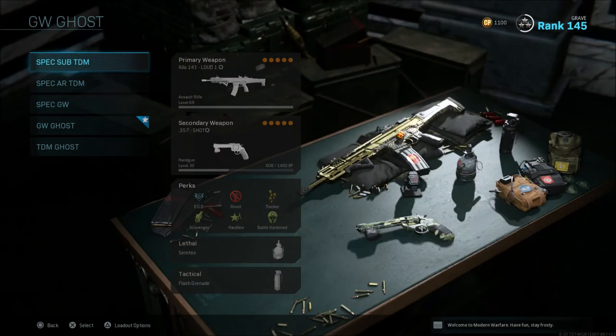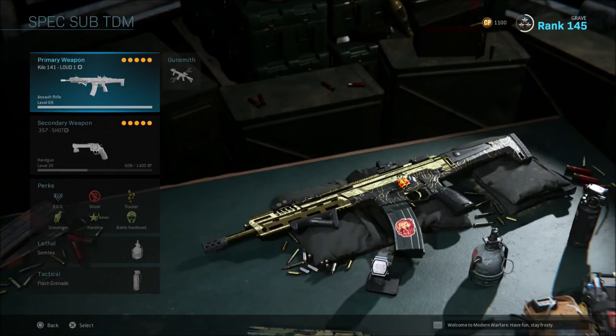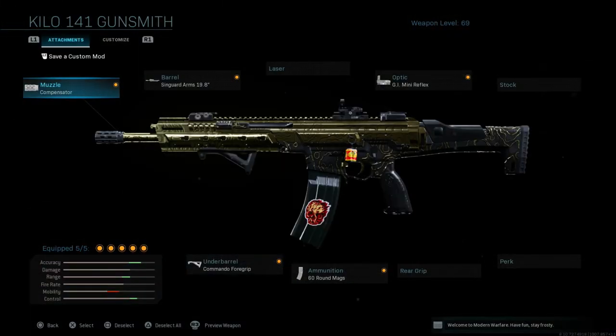Now when it comes to class setups, these are going to be my five favorite weapons to use in Ground War. These are in no particular order — not rated from best to worst — and the first weapon we're going to look at is the Kilo.